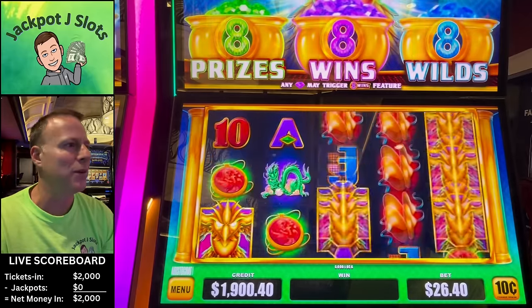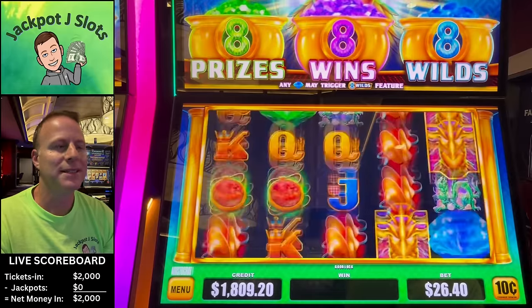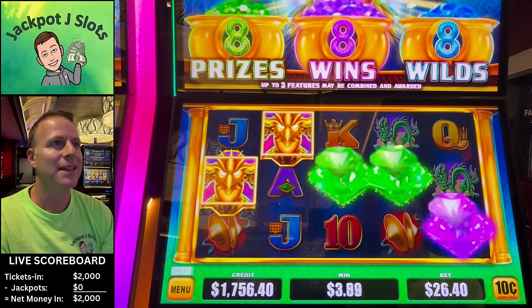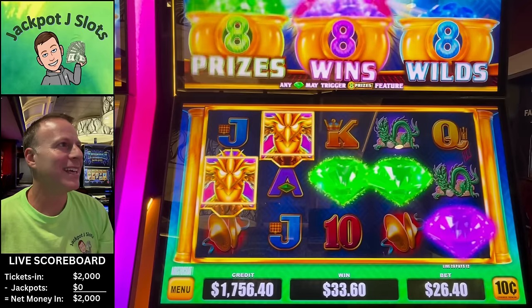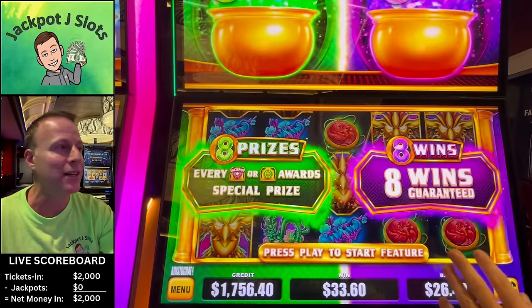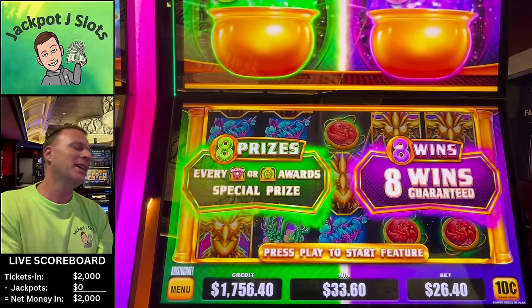Wilds are obviously wild, but what we want — if we can get one — we want those gems. If we can't get one, it's going to be a very long day. We got a double, and that's going to be good because you get eight guaranteed wins, which can be terrible — a win can be a dollar — but it also can award eight prizes. We played this one time and I think it was either $1,000 or $2,000. It was huge.